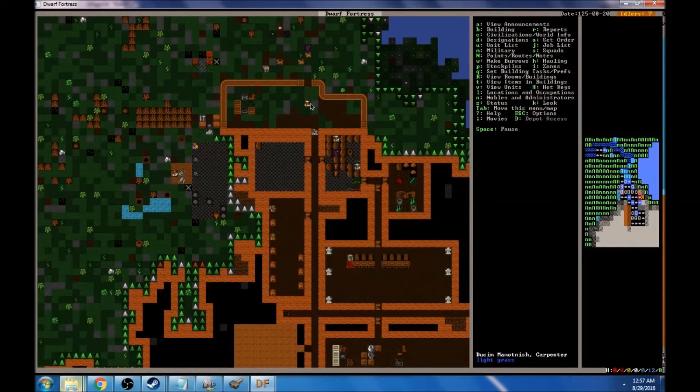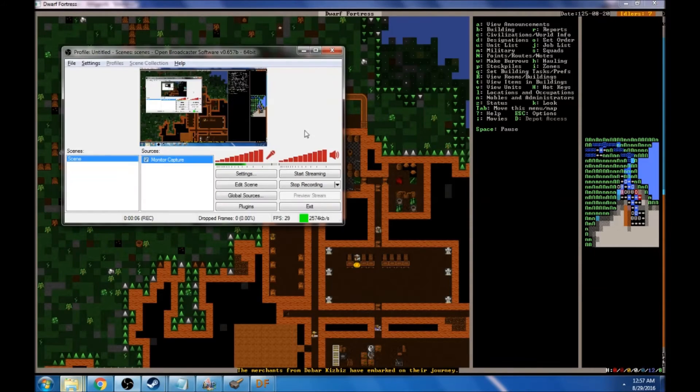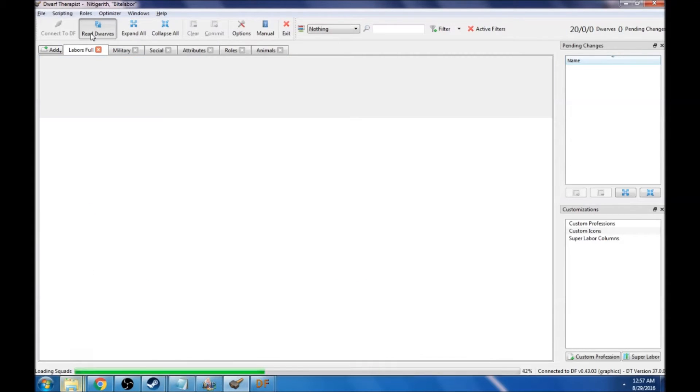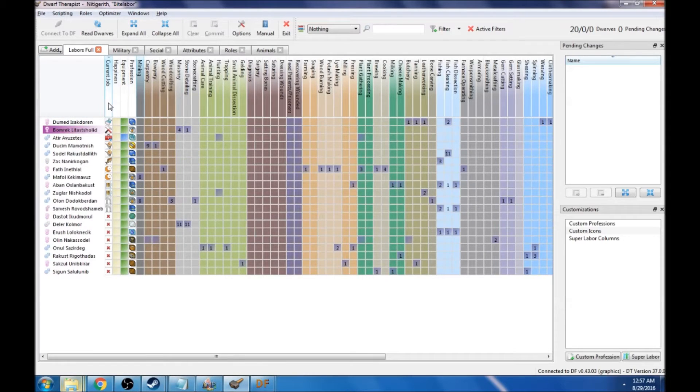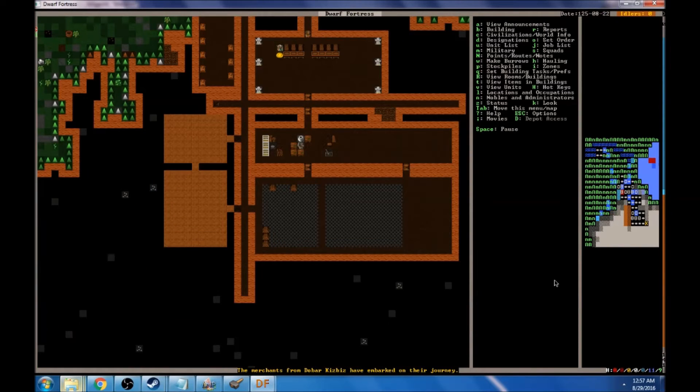Hey guys, Herbaland here with another Let's Play Dwarf Fortress. We just got in a fresh batch of migrants, which is going to help us out considerably. We haven't had a lot of people to do all the labor that we've assigned. Now we've got all these new people coming in — a couple of farmers, a spinner, a lye maker, a metal crafter, a glazer, a stone worker, and a peasant — definitely some good people to start assigning newer tasks to.